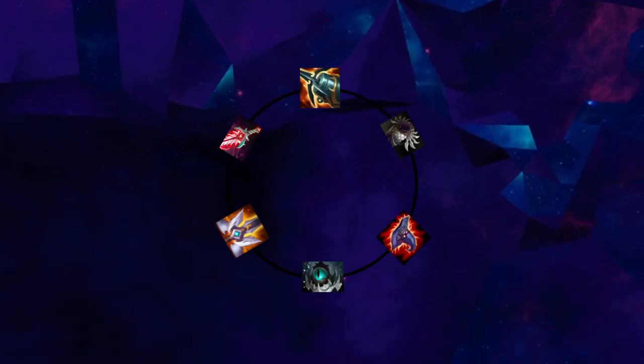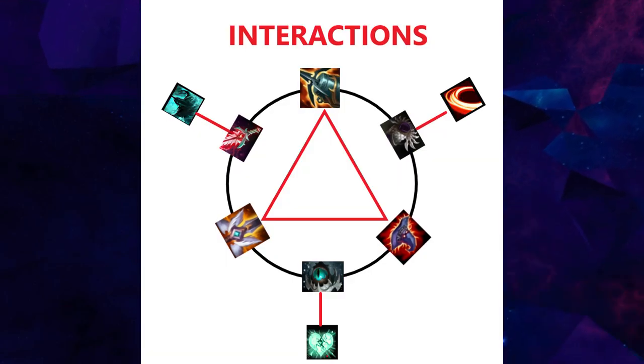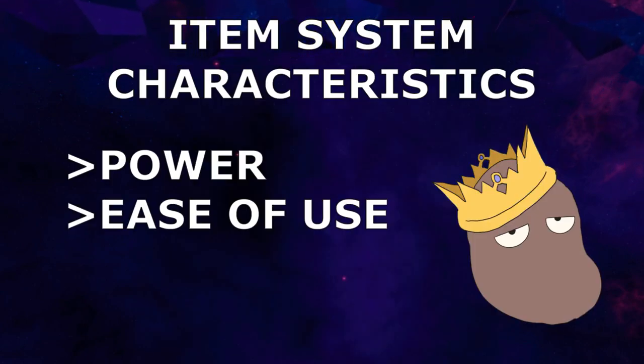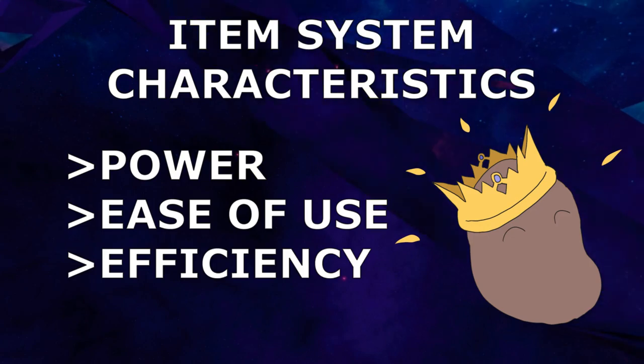The item system of a game defines how items interact not just with each other, but with other systems in the game to provide a complete gameplay package. Things like how the item augments your hero power, the ease or difficulty of using an item, gold and space efficiency — all contribute to how the item system functions.